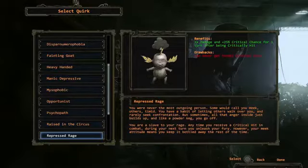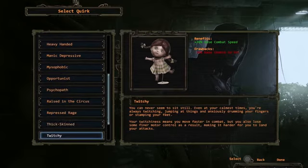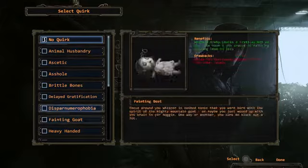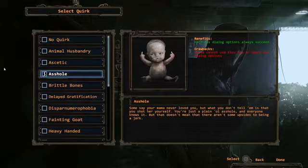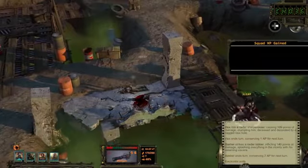New in the Director's Cut of Wasteland 2 are the quirks and perks system. The quirks are personality traits that modify your experience with positive and negative qualities for each ranger in your squad. Is your character a heavy-handed bruiser, a psychopath, or just an asshole who can intimidate anyone but can't say something nice even if it kills him? It's your choice, and it'll change how you make it through the Wasteland.